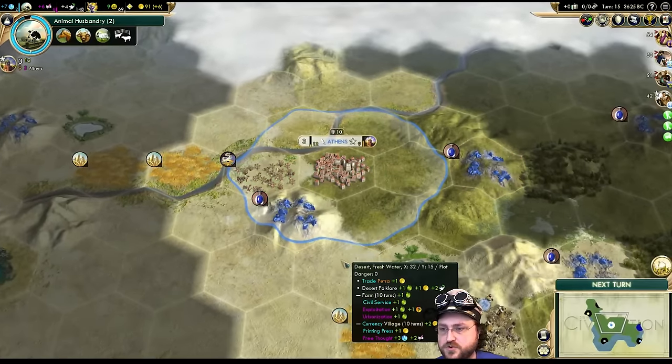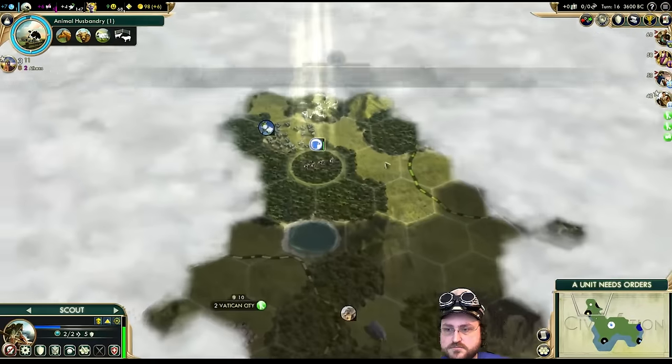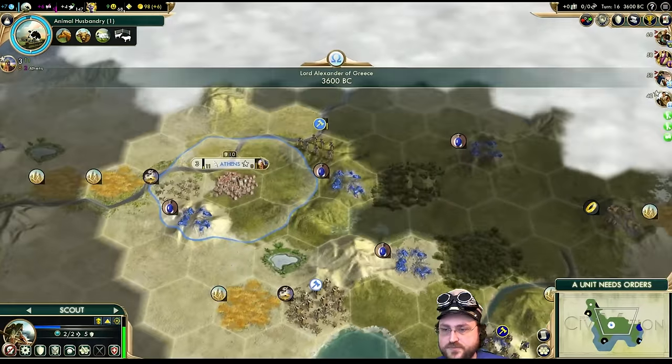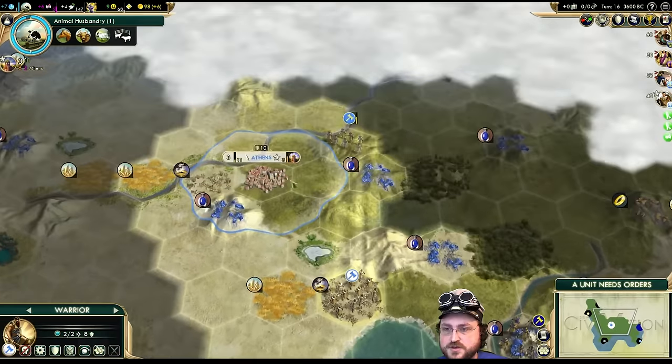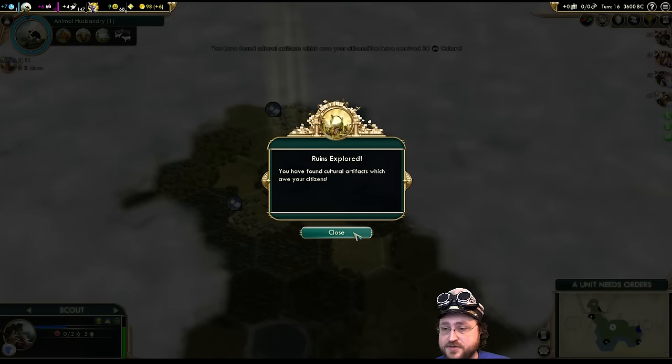Three turns for Border Growth. We didn't build an early monument, so we're going to grow our borders a little bit slower, but I'm going to be happy about the Shrine because it's going to let us lock in that Pantheon and religion.